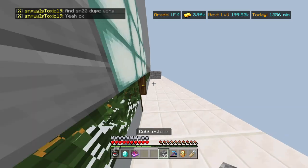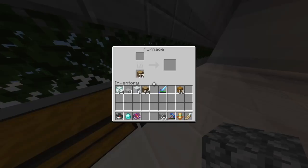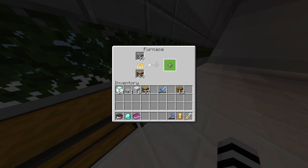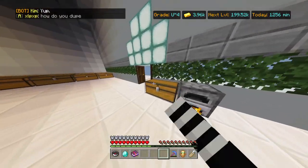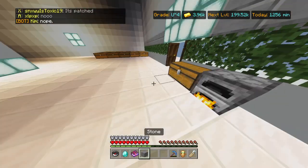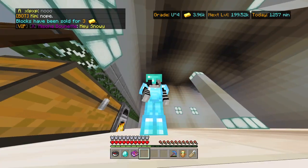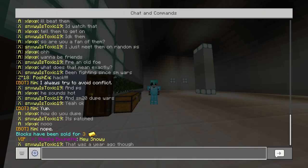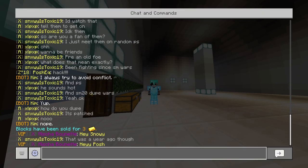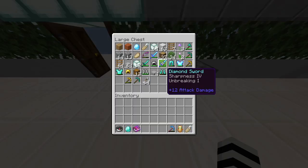Once you have like a stack, you go to your furnace. Then boom, smelt it. Then once it's smelted, when one of them is smelted, you can actually sell it for gold! Let's go! It's snowy. Yeah!